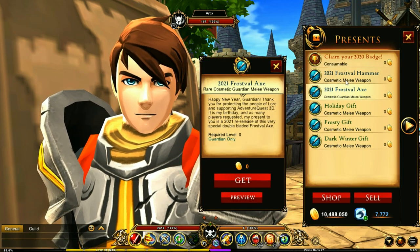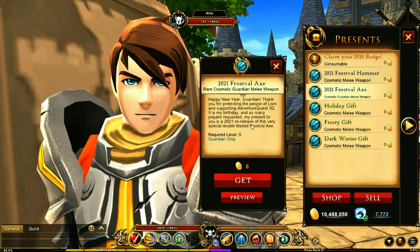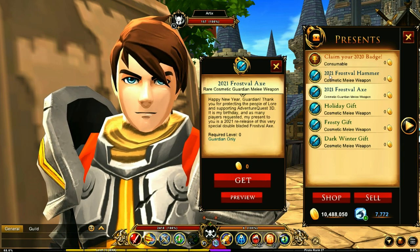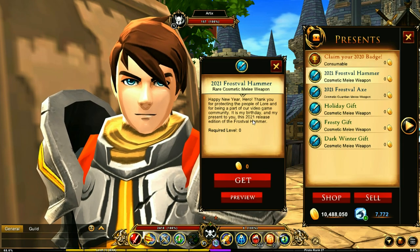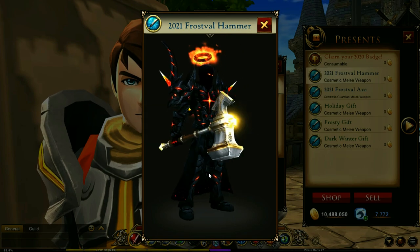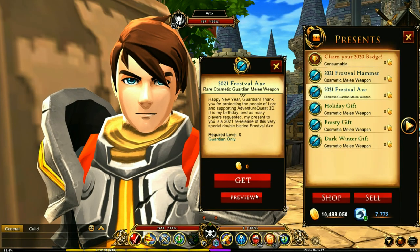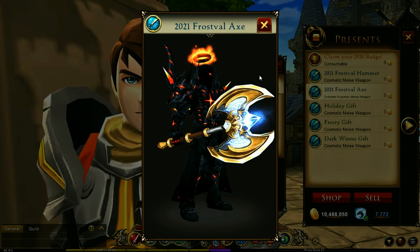There are also two new items you can get: the 2021 Frost Veil Hammer and the Guardian Frost Veil Axe. This is the 2021 version — there were 2020 versions of these as well, which I'll show you. They look the same but are slightly different, and I'll show you why. Very nice looking weapons.